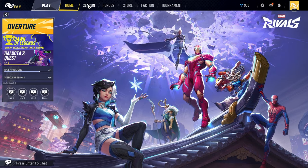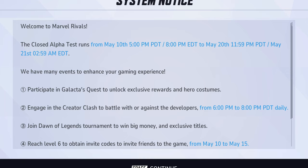Actually, I wanted to show you guys a few things real quick. The Closed Alpha Test runs from May 10th to May 20th. If you have a code, go participate in the Galactica's Quest because you can get an exclusive reward and Hero Cosmetics — I'll show you that later in the video. From 6pm to 8pm PDT, there will be a Creator Clash so you can play with developers.